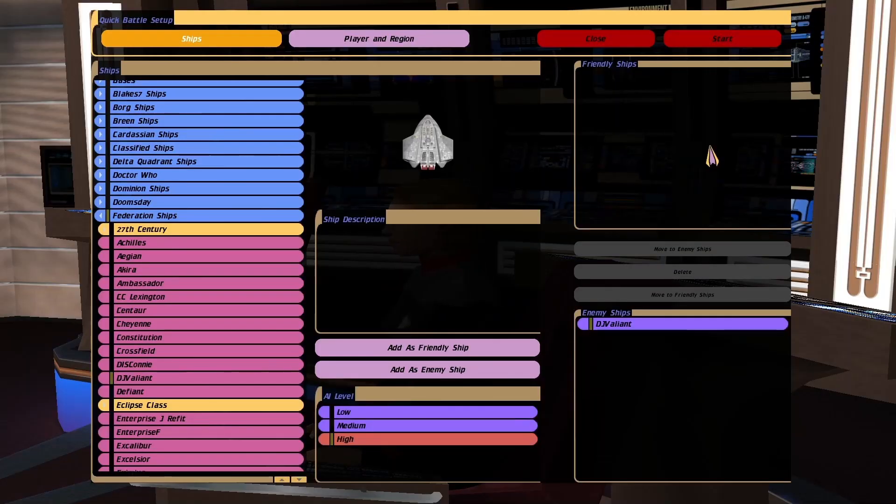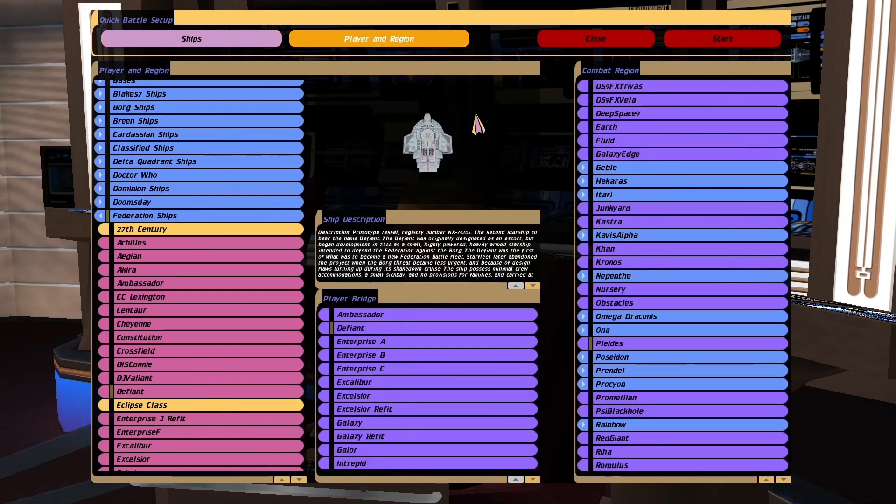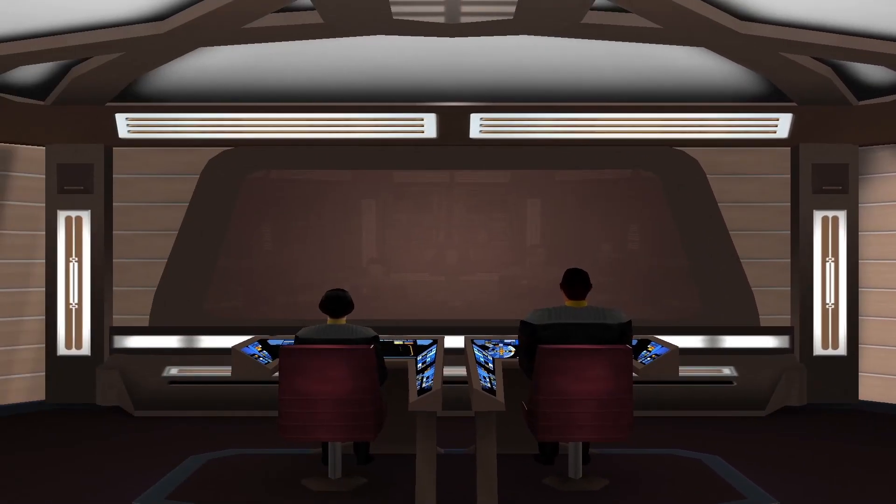Hey guys, Retro Badger here. In this video we have another request, and it was to put the Section 31 Defiant up against the original Defiant. I can't believe we've not actually tried this yet. So I'm going to start off in the original Defiant — who would have thought the actual Defiant would be the underdog in a battle? Here we go.